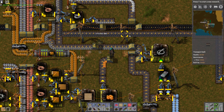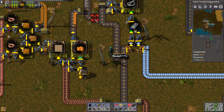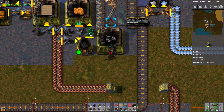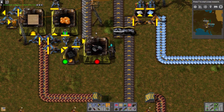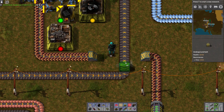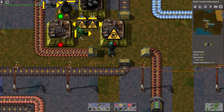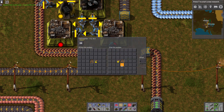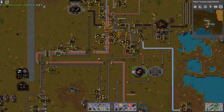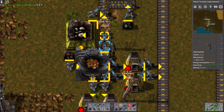The derps are just chilling right now. One of the things I was wanting to do... I just decided to automate the production of red and green wire, for no real reason, because you seem to be using a lot of it. I'm using a lot of it.